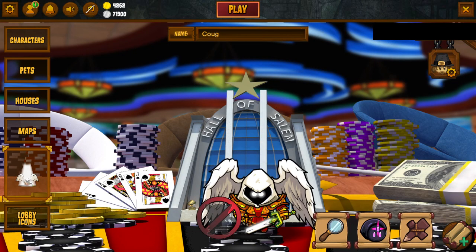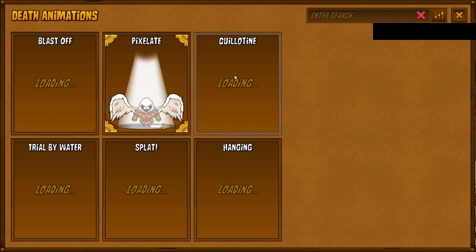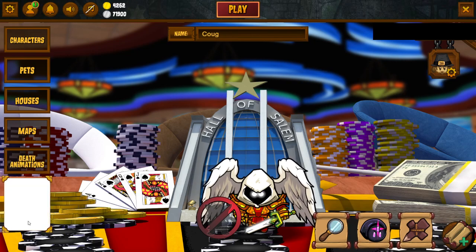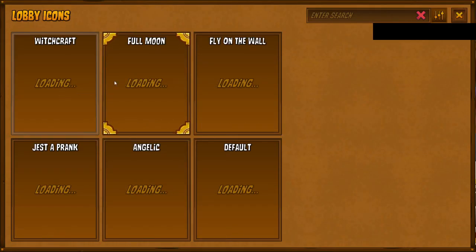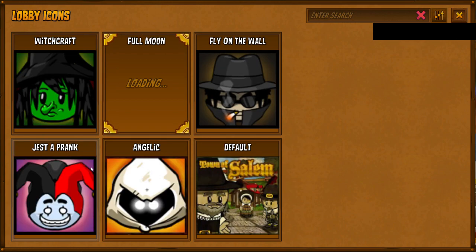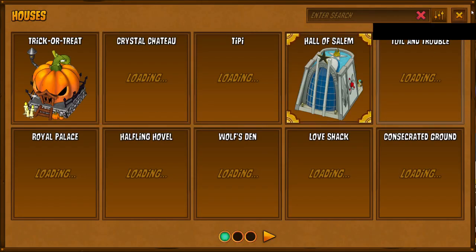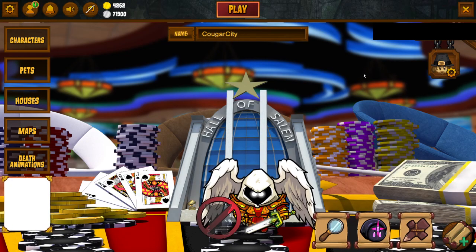Then you have the death animations — you can do blast off, pixely, guillotine, splat, and whatnot. Then there are lobby icons; the default one is this one and you can put any one you want — I have a little werewolf one. One cool thing is the name up here; you can actually put the name that you want.